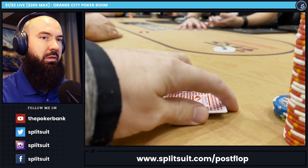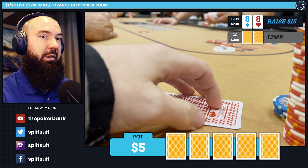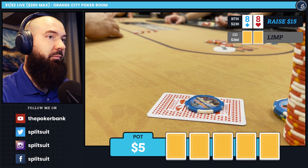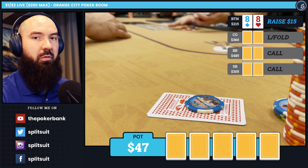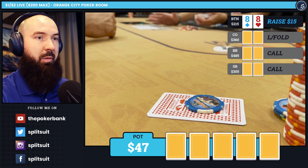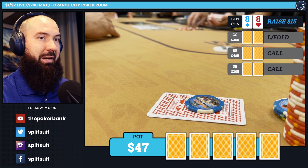In our first hand we have pocket 8s. This is very early on in the session. On the button, the cutoff open limps. I attack to 15 — totally standard sizing. I don't see much reason to go smaller and definitely not going to limp behind or go larger either. End up getting called by the small blind and the big blind as well. And on action, the cutoff folds to the size. I will never understand this. If your whole thing is to open limp, especially from the cutoff, you're expecting a multi-way pot. You get one, albeit a little more expensive than your $2. I don't understand why you would ever fold there.